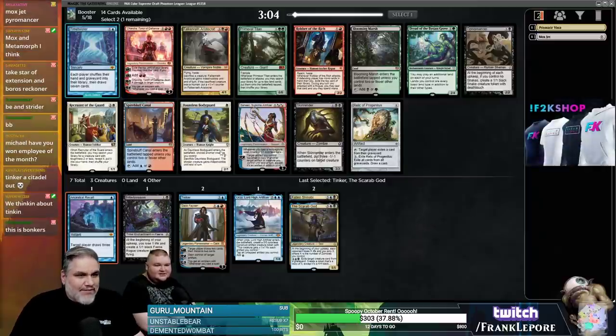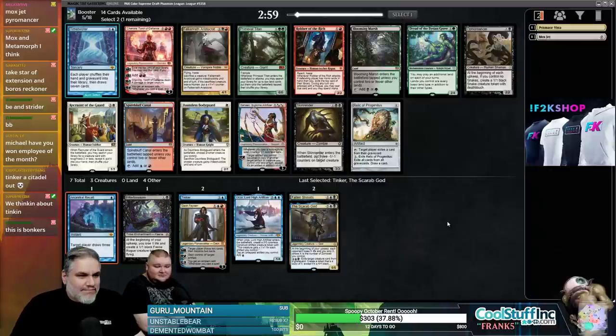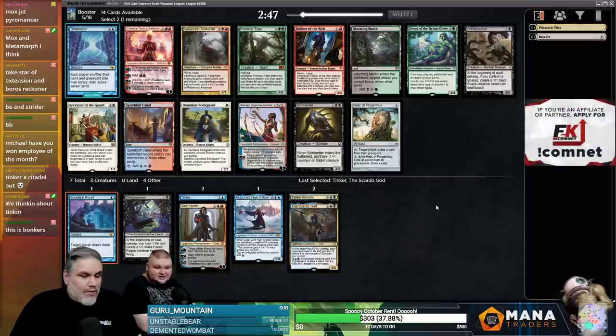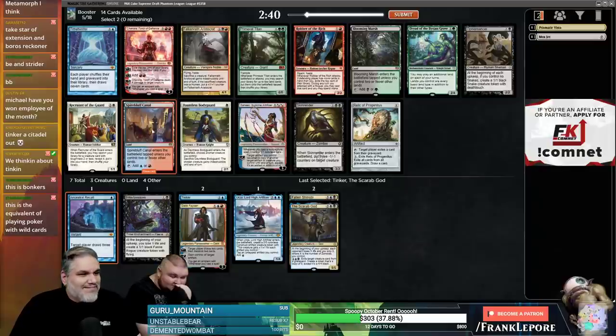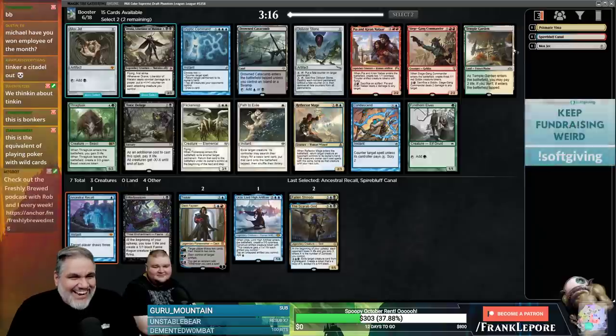Do we abandon red and just take Prime Time? You could also take the Canal if you want to stay red. Canal's pretty decent. One picks Fireball. Wait, do we have two of the same card? Yeah, I guess that can happen — two Mox Jets, bro.